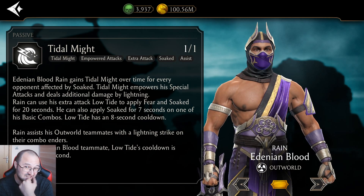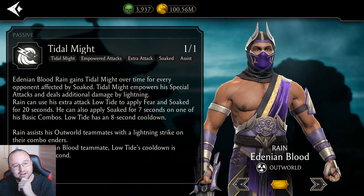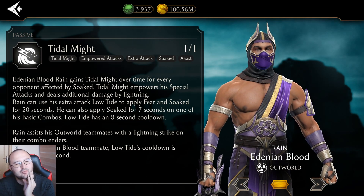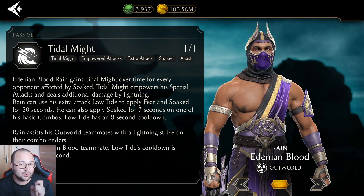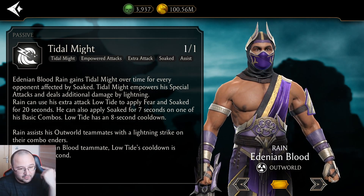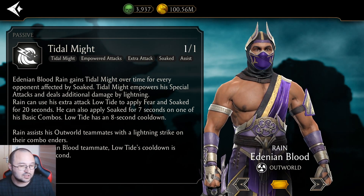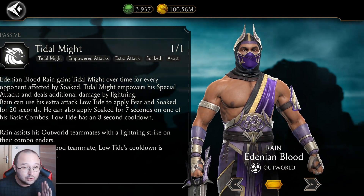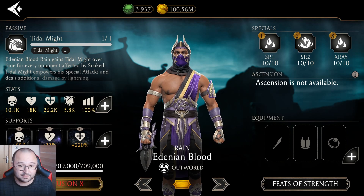It's super easy to keep opponents Soaked. Rain also assists his outward teammates with a lightning strike on their combo enders. The interesting thing is Classic Rain doesn't use a lot of combo enders, so I wonder if that's going to be great with this Rain. For each Edenian Blood teammate, Low Tide cooldown is reduced by 1 second, so with 3 teammates it could be reduced to 4 or 5 seconds. That's something I need to check. Overall, his passive looks pretty nice on first glance.